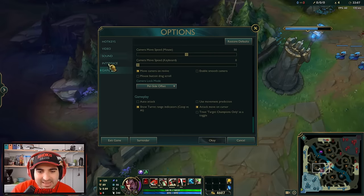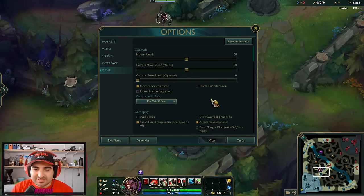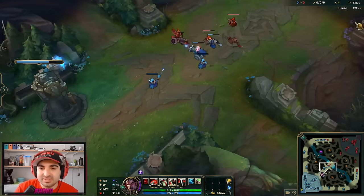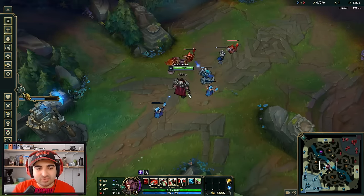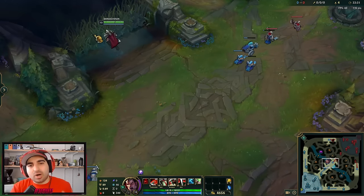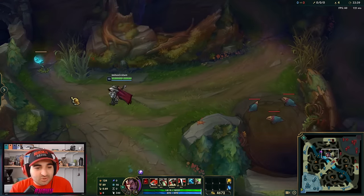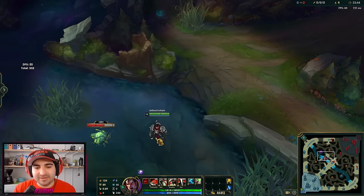Now we're at the game settings — the last stuff. Auto attack is the worst setting in the entire game. What it does is make your champion attack whatever is next to them that's attackable without even clicking on them, and this makes wave control impossible. With auto attack enabled, you cannot do wave control. And if you're a support, you're just going to destroy your ADC's CS too. Make sure this is disabled — first thing you do when you get into the game.